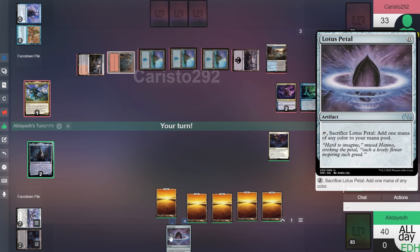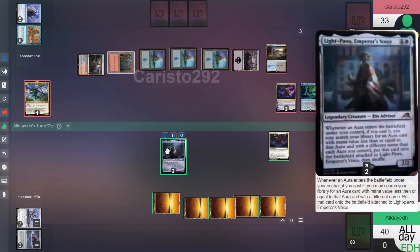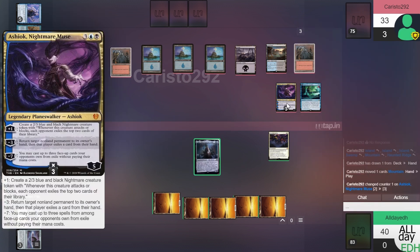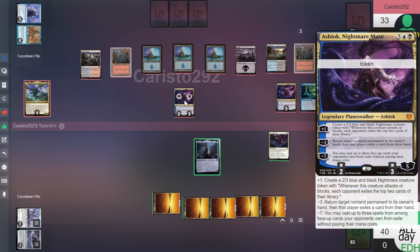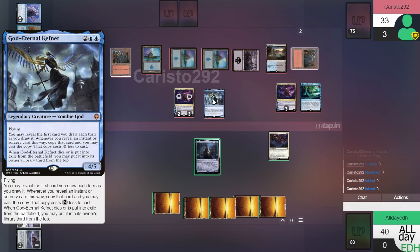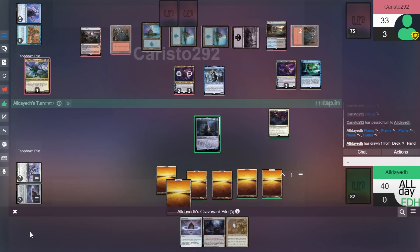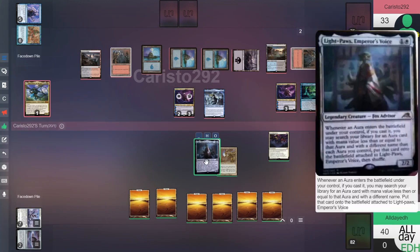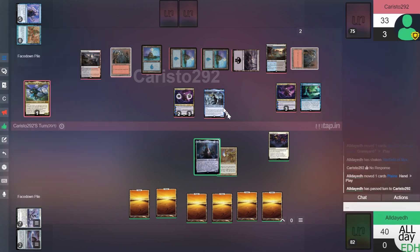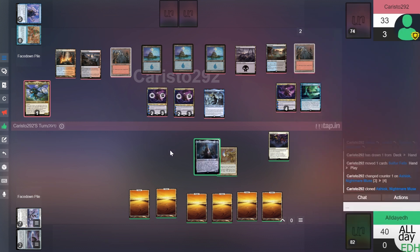Untap, draw — Lotus Petal. We'll tap all this and play Light Paws. Opponent plays a Mountain and upticks Ashiok to get a token — can't find the token, maybe just made a copy with two or three counters. Untap, draw — a Plains. Should I concede right now? We'll play this Plains and pass. We're not swinging into a 2/3 and a 4/5 — we're getting pretty close to being unrecoverable.